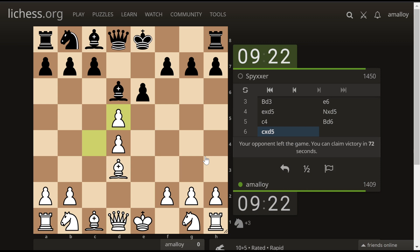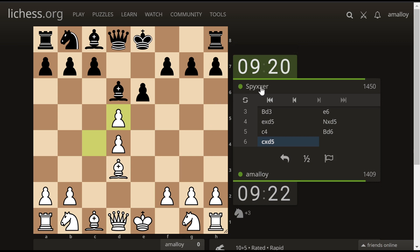Your opponent left the game. Oh, don't tell me we had a rage quit. No, they just had a brief internet blip or something. We're threatening here with the queen and the bishop — and when I say we, in this case I'm referring to my opponent. I think this is totally fine, though. That's what I was planning to do anyway. It defends and attacks the queen.